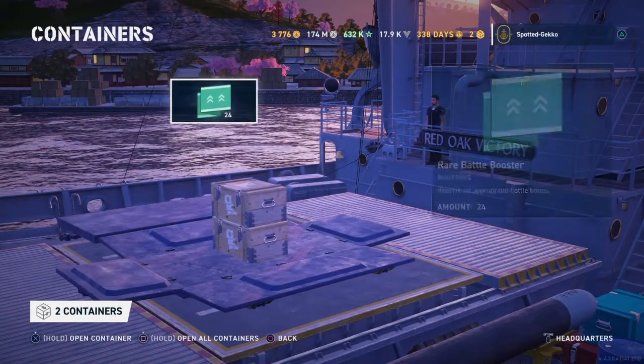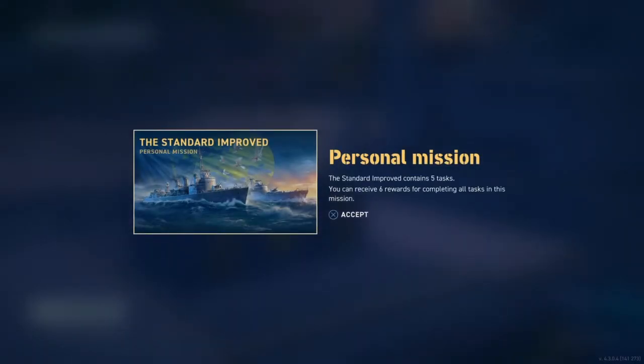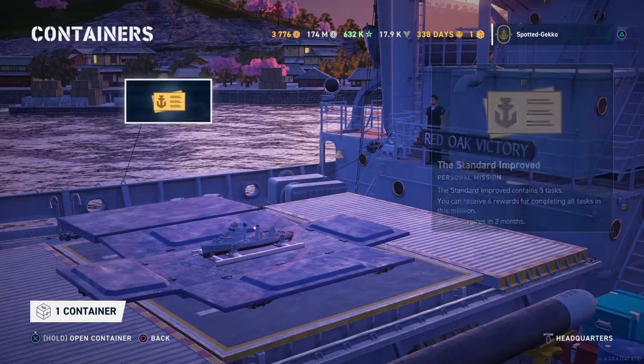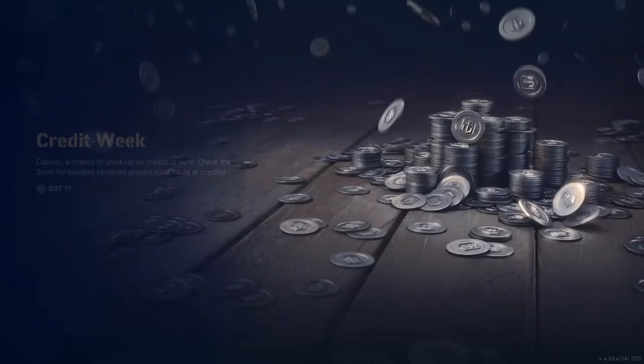Okay, here come our final two containers. Yeah, there we go, that's what we needed - I'm hoping this is a tier six. Nah, tier four - well, I'll still take it. So we got the tier three, four, and five. All we need now is a tier six.